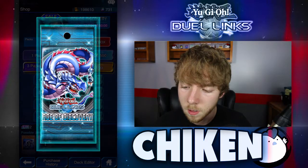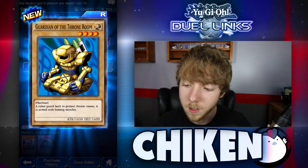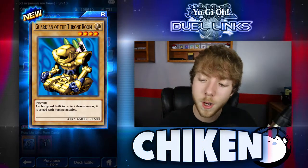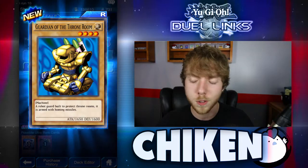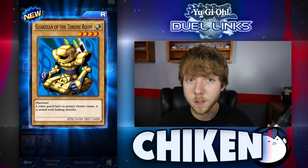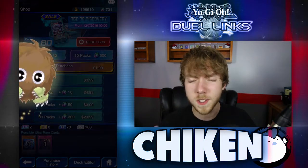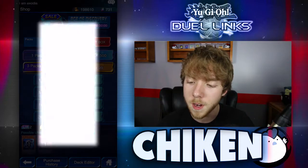Reliable Guardian again. We got the Blue Light, Gora Turtle of Illusion, Sealer's Amulet, Guardian of the Throne Room — very happy to get that card. 650 attack, pretty powerful for a 4-star drop, so it's a normal card that you can just summon whenever. Also, it's a Machine-type, which means that we should have just unlocked Keith, so I'm pretty happy about that as well.